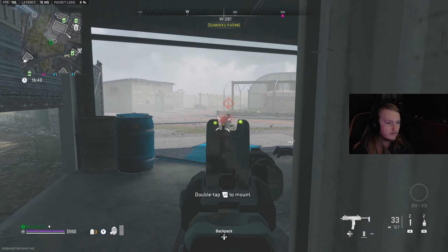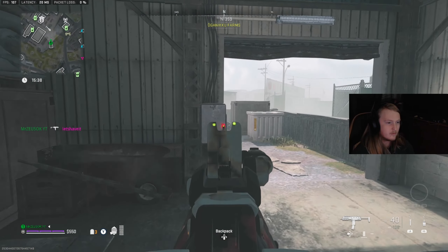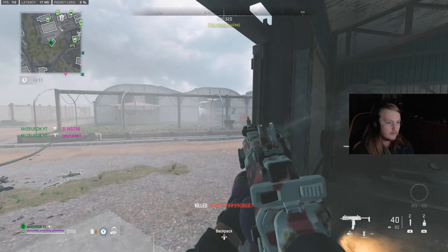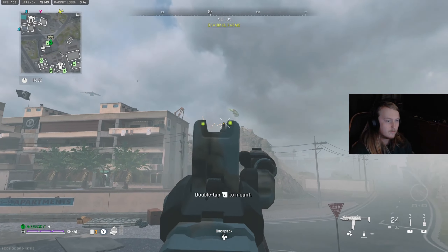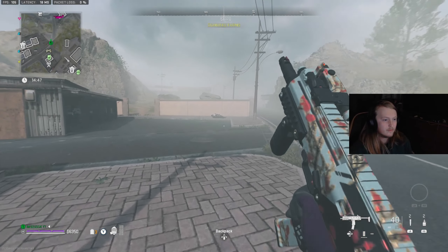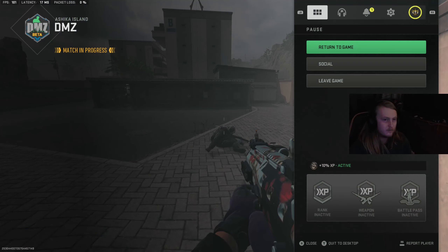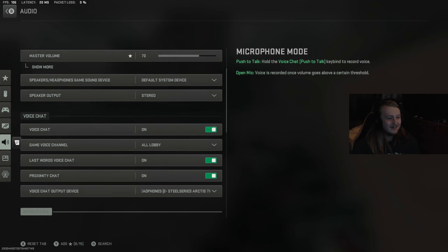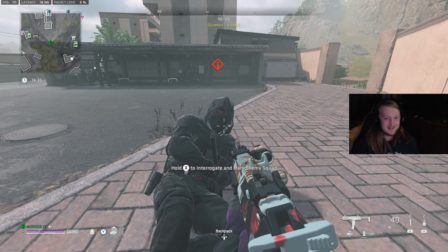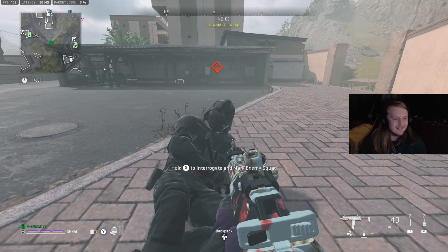I'm also using the new cherry blossom camo — I think it's the mastery one. It did take me a while to unlock since I had to play multiplayer quite a few times, and I don't really play multiplayer much anymore with all the DMZ missions. Right now there's a guy on the roof — I saw him but ignored him because I knew he'd jump down. He did jump down, I killed him, and he started calling me a cheater, but it is what it is.